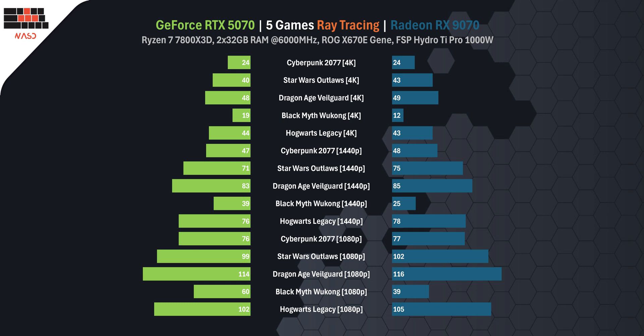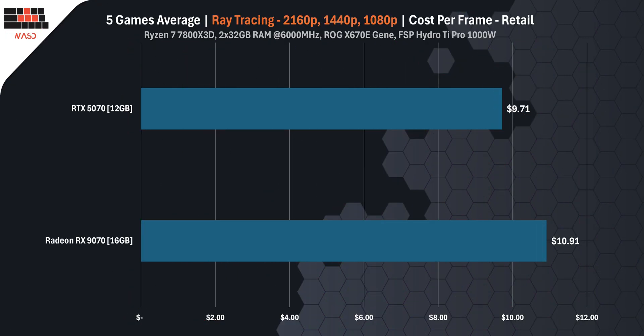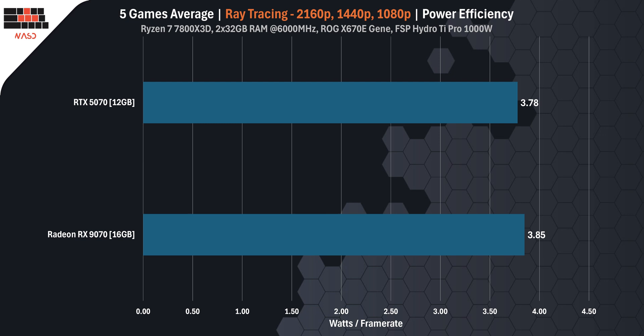Average FPS: the RTX 5070 scores 63, the RX 9070 hits 61 — a minimal difference of about 3% in favor of the RTX card. On price-per-frame at MSRP, the RTX 5070 is $874 per frame and the RX 9070 is $894 — very close, but Nvidia still slightly ahead. Based on real US retail pricing, RTX comes in at $971 per frame versus $1,091 for the RX 9070, making the RTX 5070 clearly more cost effective. On power consumption, it's virtually identical — just one watt difference. Efficiency per frame: RTX 5070 is 378 watts, RX 9070 is 385 watts — a small win for Nvidia again.